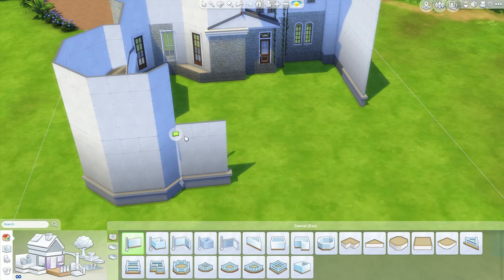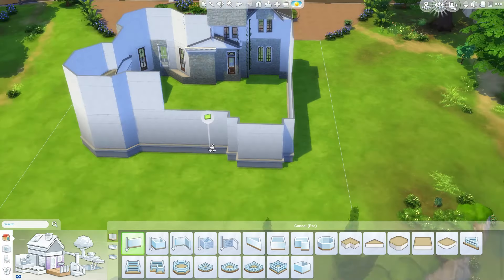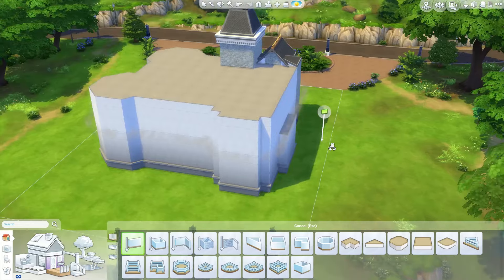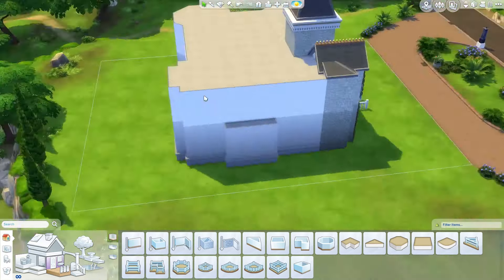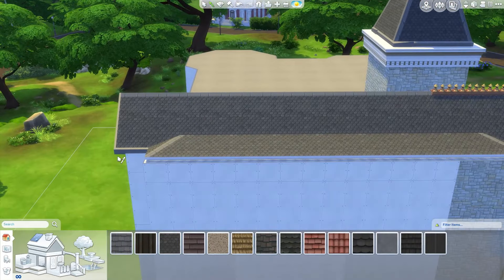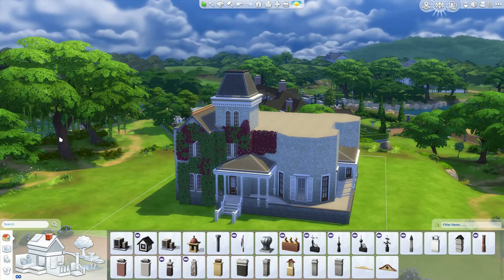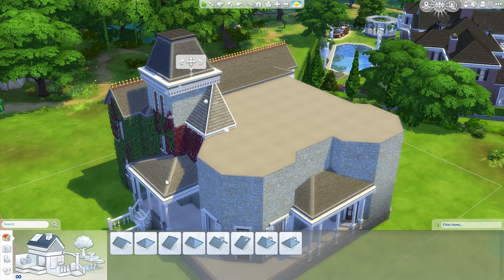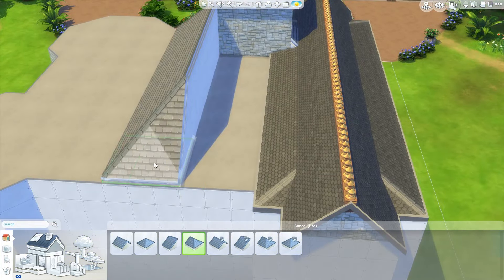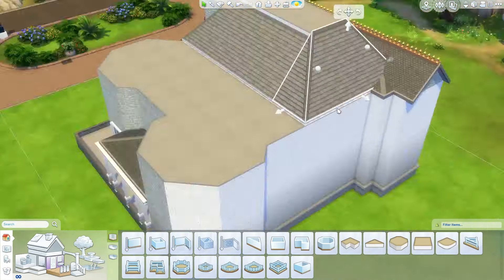I'm just trying to figure out what I wanted to do with the rest of the shape. I just started making it a box and then changed it, keeping in mind the roof that we had. Roofing is already not the easiest thing in the game, so I'm making sure that I can make the roof work in this particular situation and continuing on the same shape of the roof on the side to the back.